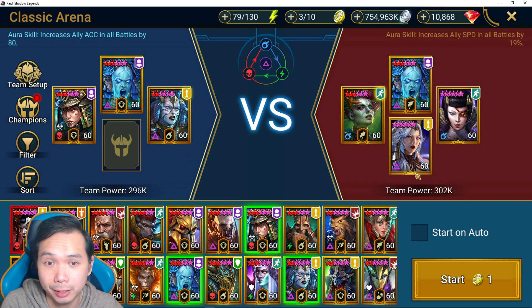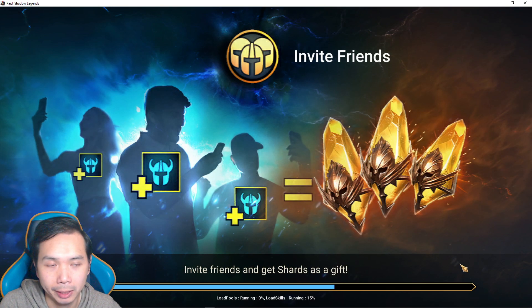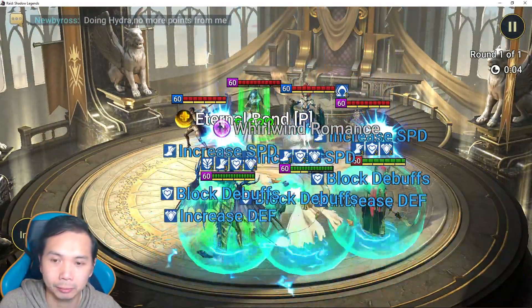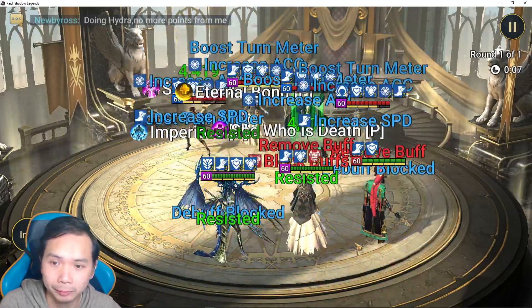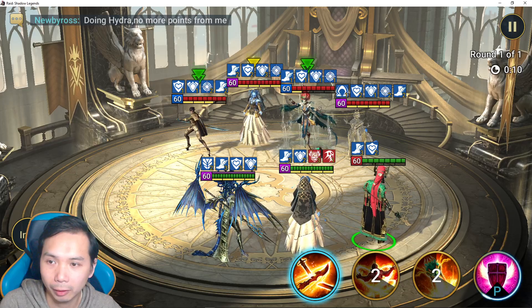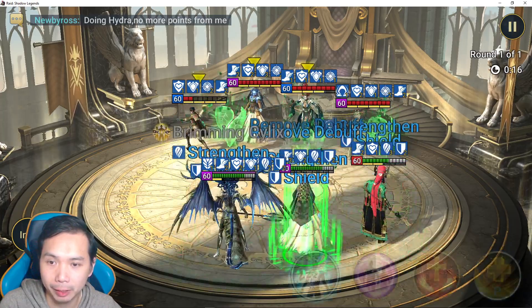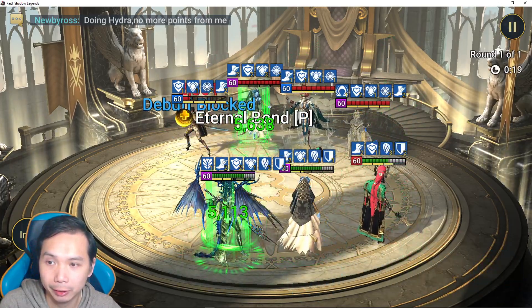We're basically taking the same team again minus Constantine against this team. It's pretty high accuracy, pretty fast team, same kind of idea - they have the lockout, they have increased accuracy. They also have a heal reduction that cannot be cleansed, so that could be a bit of trouble. We'll do three-handed here. Mithrala is the only one that can probably do anything because Sify is only going to be able to A1. She's actually the fastest champion here without a speed lead. We got the cleanse off and didn't get debuffed.